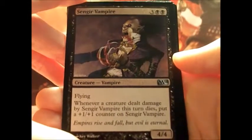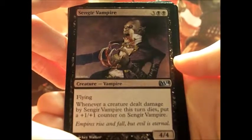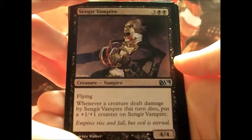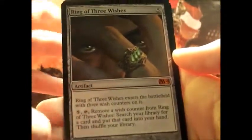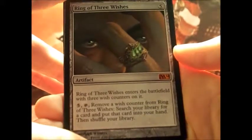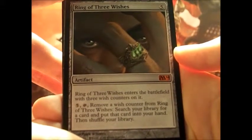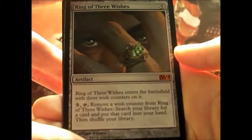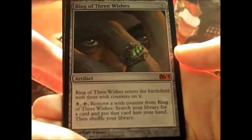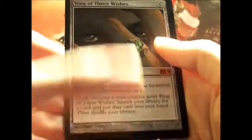Sengir Vampire — he has flying, and whenever a creature dealt damage by Sengir Vampire this turn dies, put a plus one, plus one counter on Sengir Vampire. Ring of Three Wishes — a mythic rare artifact. It enters the battlefield with three wish counters on it. Pay five and tap: remove a wish counter from Ring of Three Wishes, search your library for a card, put that card into your hand, then shuffle your library. That's awesome.